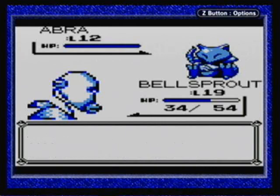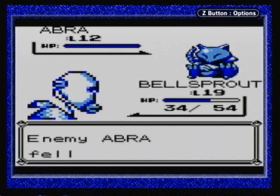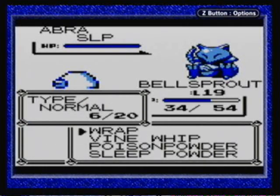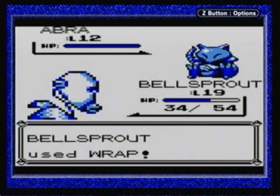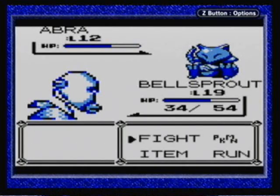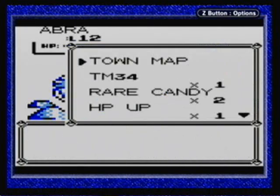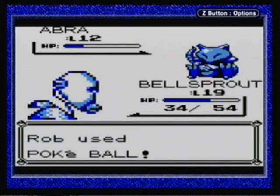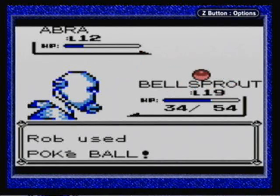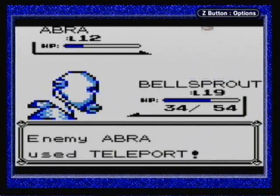So first I'm like okay I'll use Sleep Powder — oh wait, I'm not fast enough. Oh cool, it missed. Okay cool, Sleep Powder worked. Things are looking up for me. I guess I'll go ahead and use Wrap to weaken it. Oh no, it woke up. Oh well, I still got Wrap going so it can't move, so I should be okay for at least two hits. Okay, it can't move. It's pretty low in health. Let's go ahead and use a Poke Ball — capture this thing, put an end to all of this torture. Of course, it gets out right at the last second.